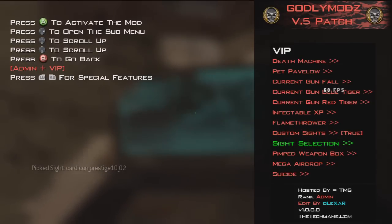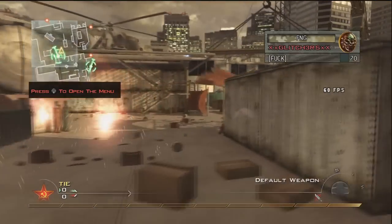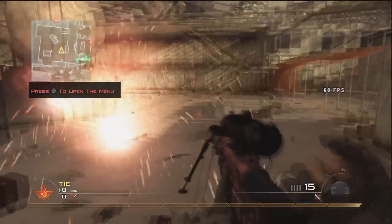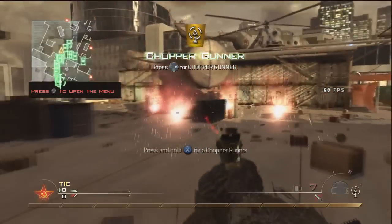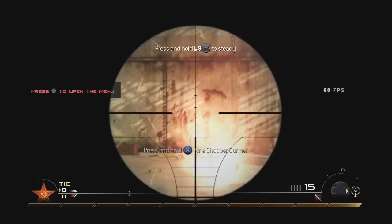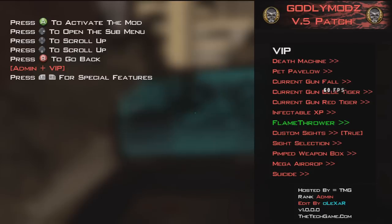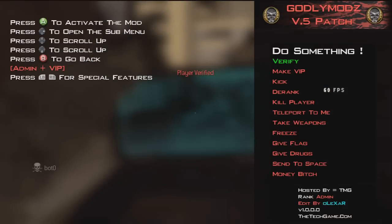Select sights — let's put that on. Pimped weapon box. Mega airdrop. Let's wait for this. Let's get rid of that — that was doing my head in. That's pretty cool I suppose. I wanted to check out the custom sights but I can't see them — I can see green but I can't see anything else. We can get the flamethrower. We're back to the main mods now. The air verifying — that stuff does work. Play verified. Cool.